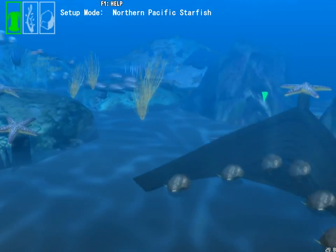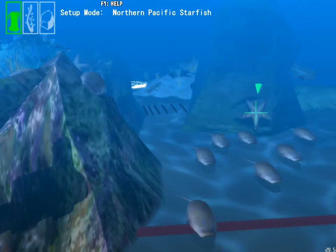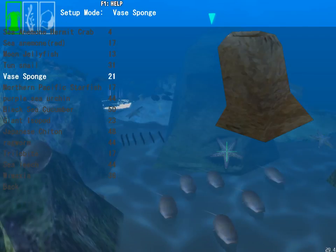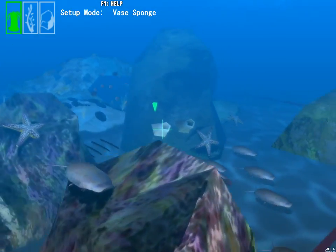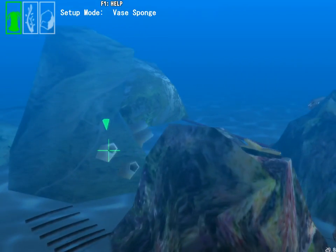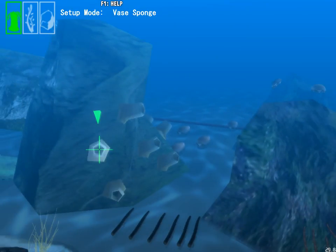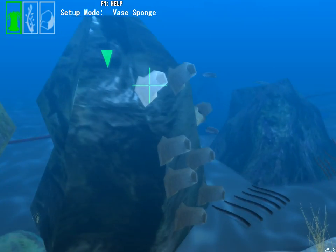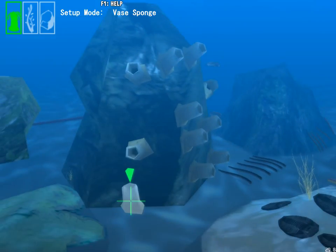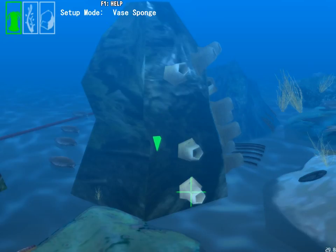A few more starfishes all about might do it nicely. Gonna put a few more vase sponges — maybe we'll be able to trap him a bit or something. This is going to be a nice tower of cannons, isn't it? Hopefully it's not making anyone's trypophobia act up.